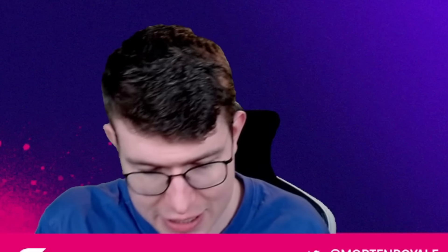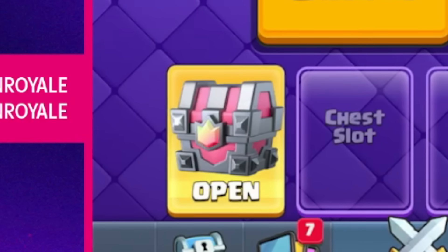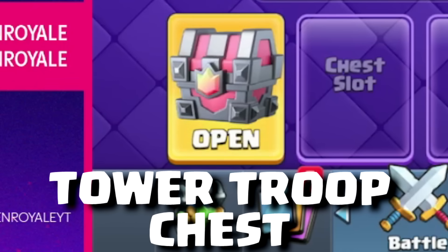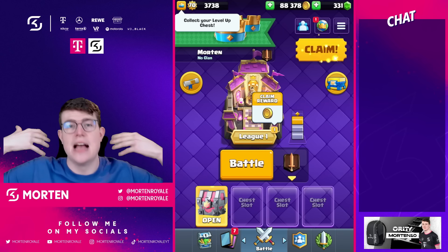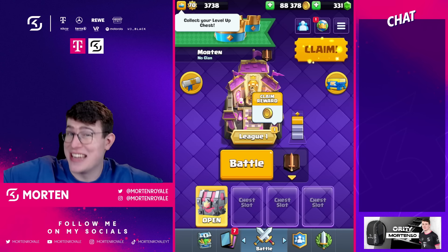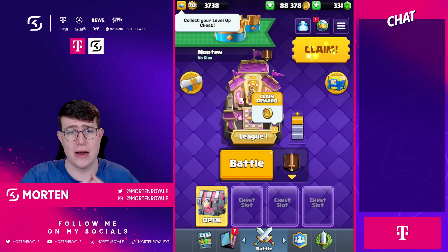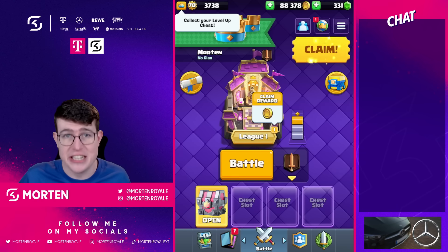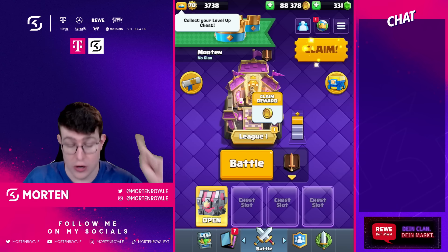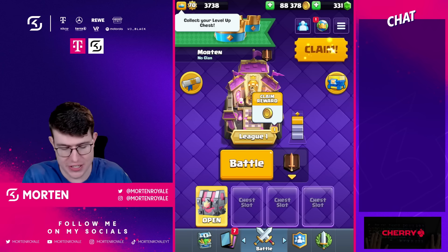How do you unlock the Cannoneer? There will be a Tower Troop Chest in your chest cycle that you can open. You'll also likely get a special paid offer to match your King Tower level. You're not able to get the Cannoneer from normal chests, Super Magical Chests, or Super Legendary King Chests — just the Tower Troop Chest and possibly an in-game purchase offer.